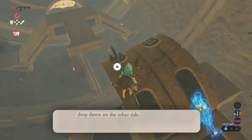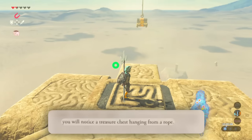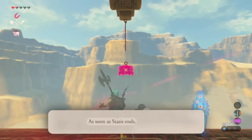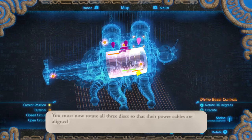Rotate the middle ring. Drop down on the other side, directly next to the second treasure chest. Head to the rear of the divine beast — you will notice a treasure chest hanging from a rope. Cast Stasis on it, and as soon as Stasis ends, grab the treasure chest with Magnesis.